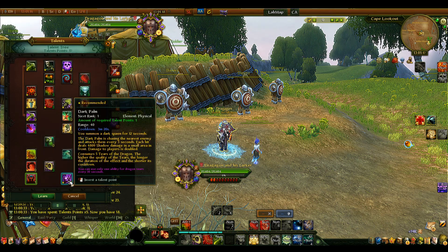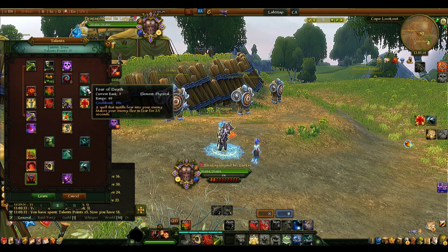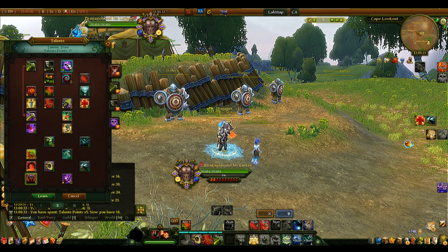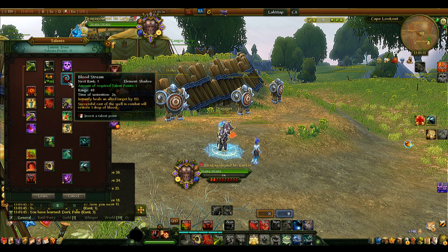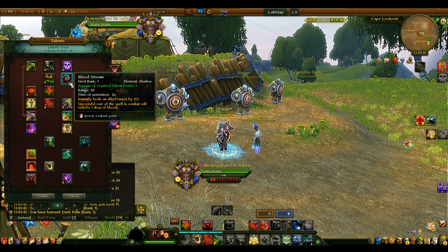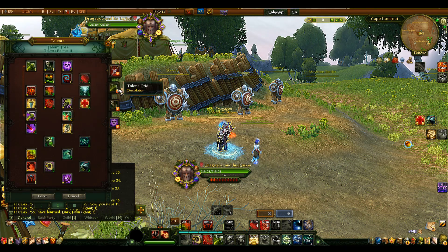Dark Palm is an AoE damage ability — damage is doubled to players, making it good for PvP, but it adds nothing to our healing. Looking at what we have now, all the core healing abilities are maxed out and we have 17 talent points left over for you to spend as you prefer. We're skipping Bloodstream because it's a really weak ability for healing and I never felt the need for it during testing.